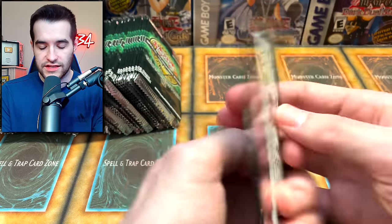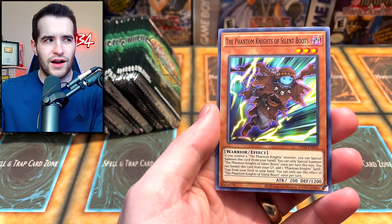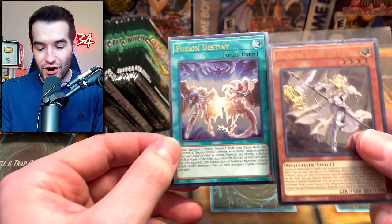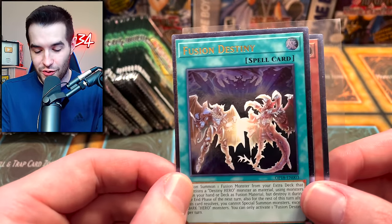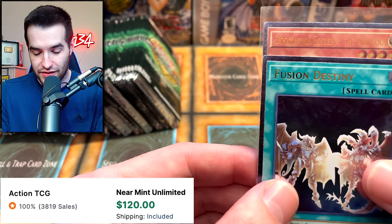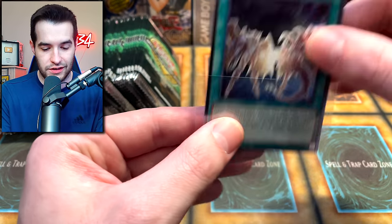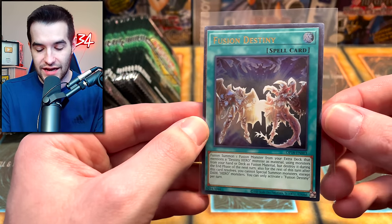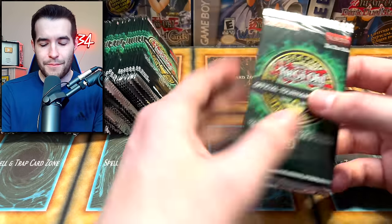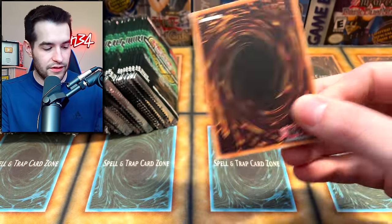Phantom Knights of Breaksword. Let's see if we can pull three Fusion Destiny — it's possible. And there's a Fusion Destiny! Look how off-centered though. Our ultimate rares are so off-centered — the left side is very thin. So it looks like these are not in gradable condition, but I'm probably going to be putting this in my deck anyway, so no big deal. That is the ultimate rare of the set; I think it's around 130 bucks at this point, which is a ton. Two ultimate rares — they look pretty nice.